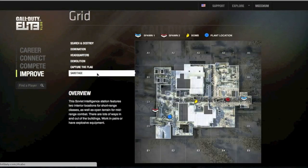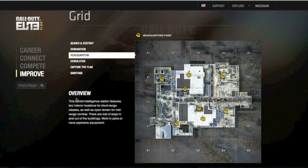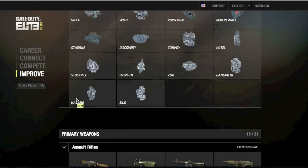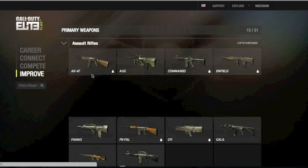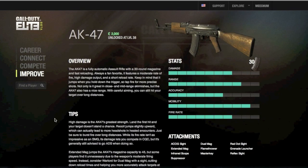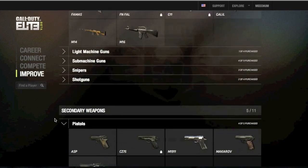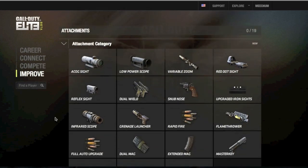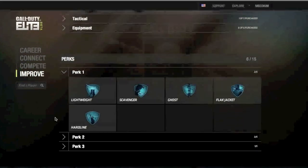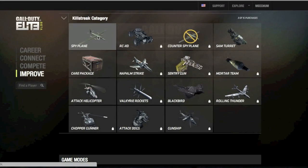Grid — where you can check, if you want to look into details on a map and a specific game mode like headquarters, it'll show you where all the objectives you need to do in that map. You might need it when you're playing a game. And then the AK-47 — I'm sure you all need to know about the AK-47, everything about it, all the attachments. Perks, killstreaks, spy plane — the best.